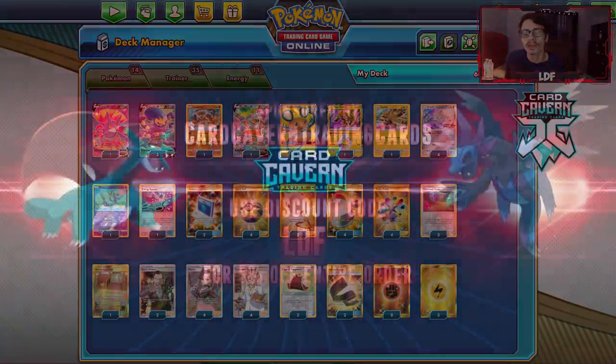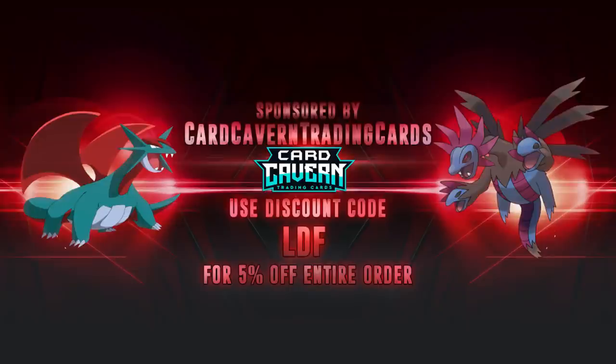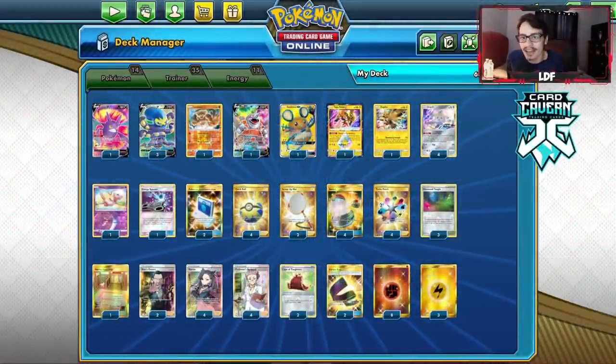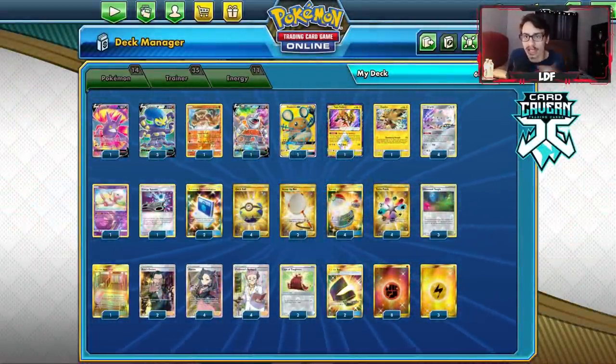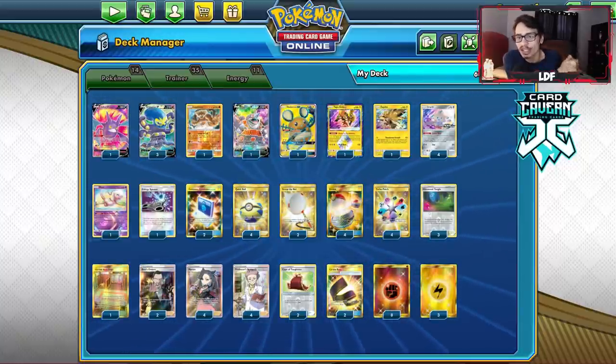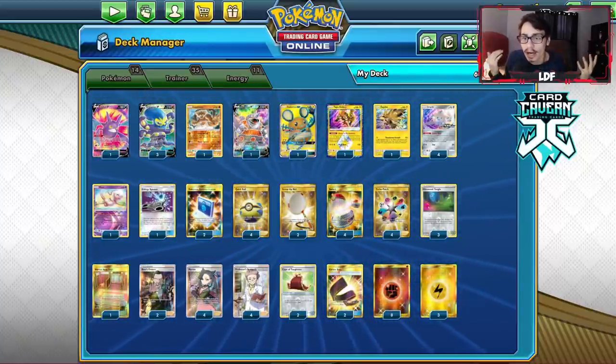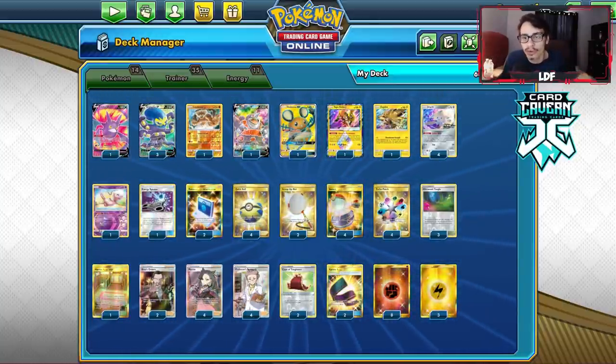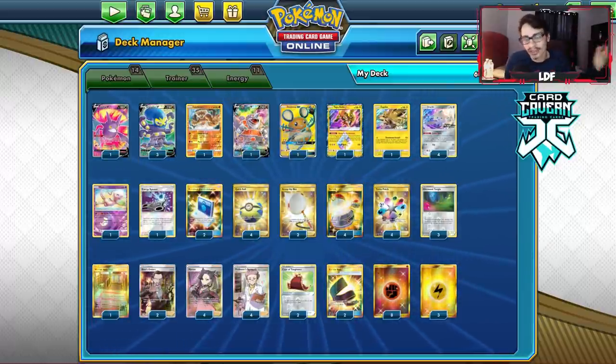Shout out to our sponsor Carcabin' TCG. If you're ever looking for any PTCGO codes, get them over at Carcabin' TCG — they're selling codes for the cheapest on the market. That includes Champion's Path codes, Darkness Ablaze codes, Rebel Clash codes, and Sword and Shield codes. Use my discount code CODELDF at checkout for a 5% discount. It greatly helps the channel, helps yourself out, and helps Carcabin' TCG too. You can also check out their buy list if you want to trade in any unused codes or cards for cash and extra credit.